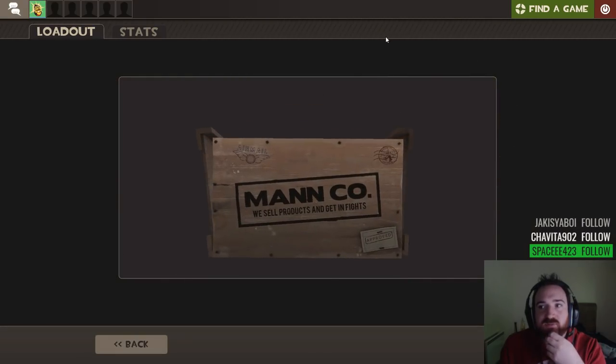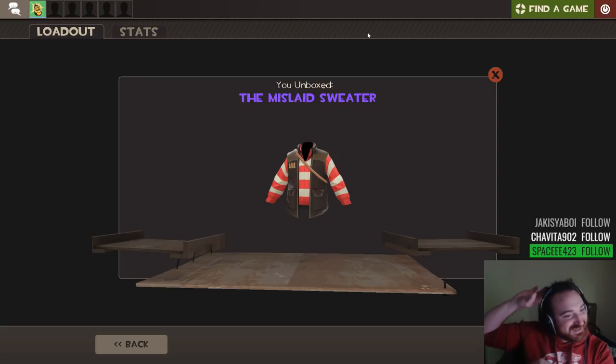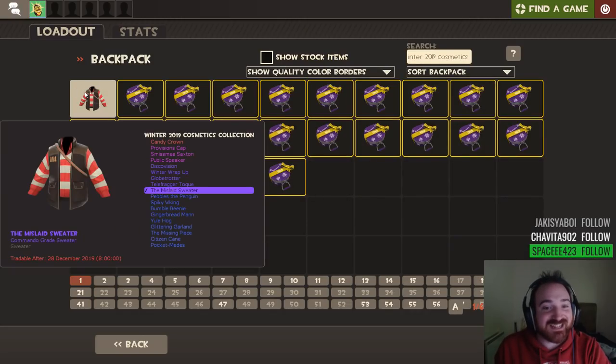I assume we can get a chance of... the mislaid sweater. That's from the Where's Wallaby set, right? That's A-man's thing that he designed. You raided me, and then I get the item. First item is a purple. Commando grade. It's fate.